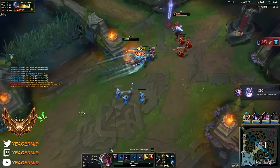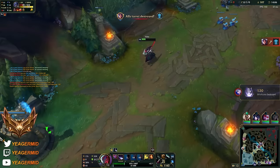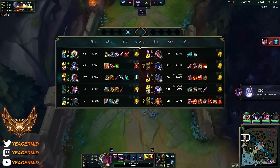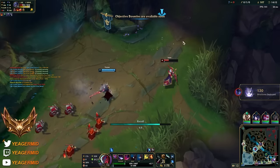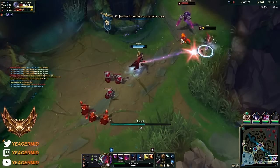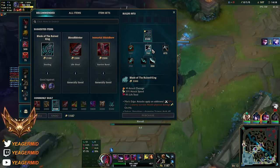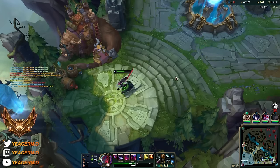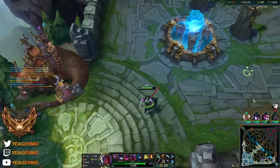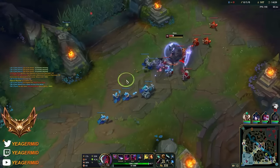We cannot go any further because there is a chance we might get ganked soon, so I am just going to get out. That is a very fed AD carry - that would be a massive shutdown if that works. Nice. Got some good stuff right there. I am going to get the more expensive components since I already have a dagger, just so I can get the Blade of the Ruined King.